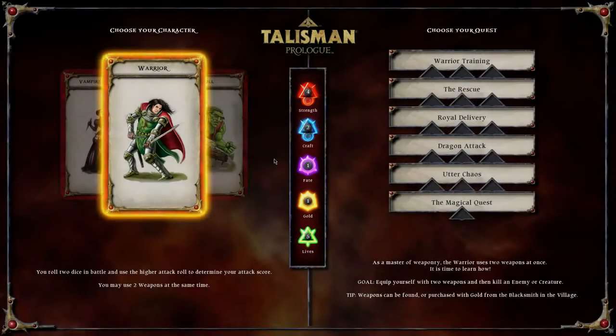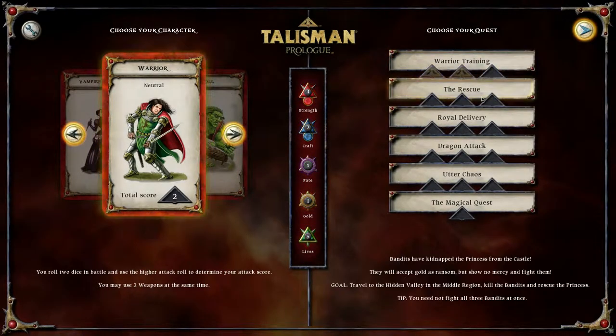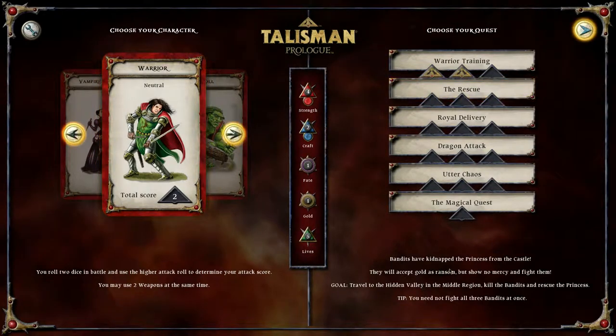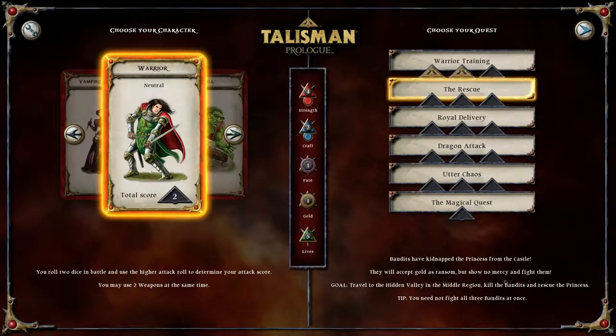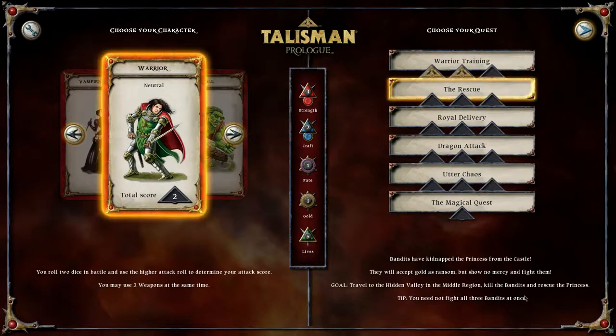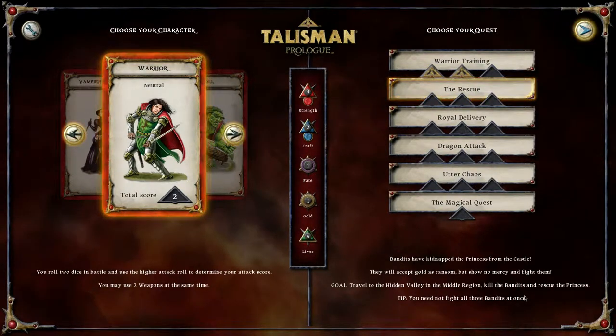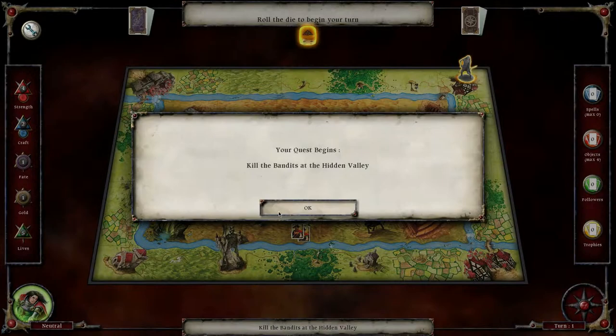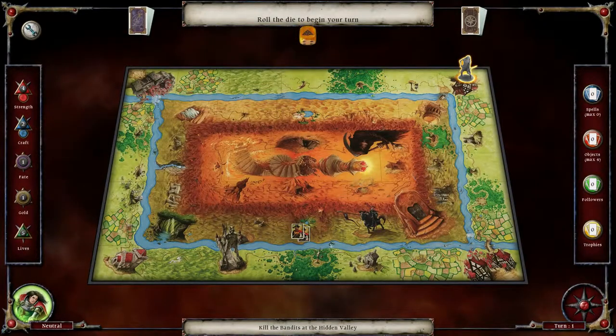So we're gonna do the rescue now. The bandits have kidnapped the princess from the castle — they will accept gold as ransom but show no mercy. Travel to the hidden valley in the middle region, kill the bandits and rescue the princess. Need not fight all three bandits at once. Let's find out what this is.